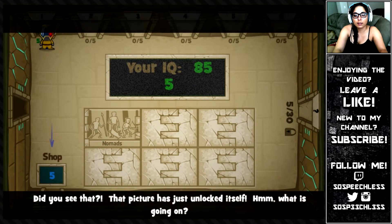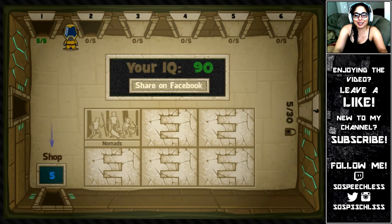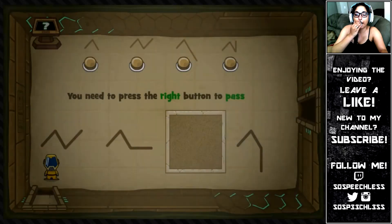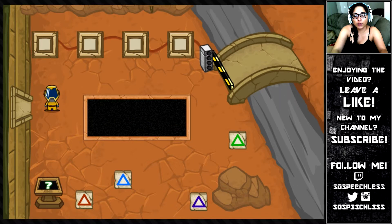Okay, that was easy. My IQ is 90. I'm just kidding, I don't know what my IQ is. Let's go on to the next door. You can always skip a room without losing IQ. You need to press the right button to pass. I'm gonna say it's this one. Boom! Correct.